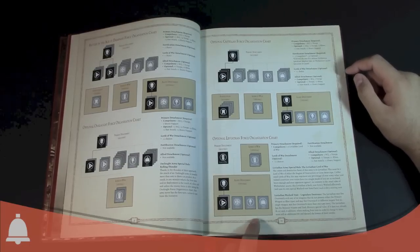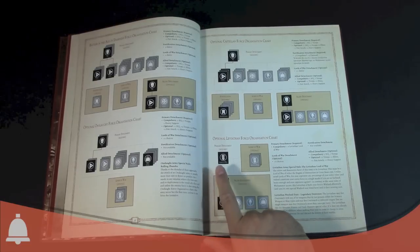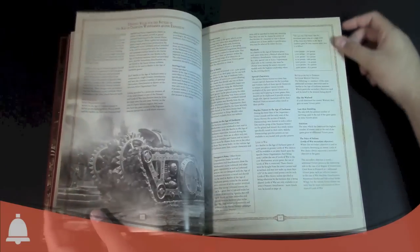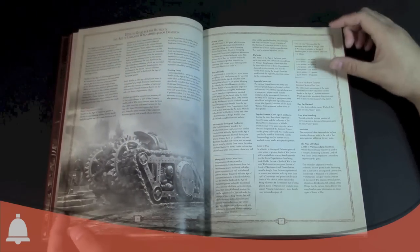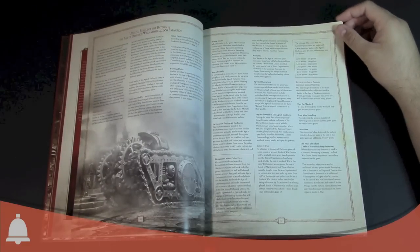The optional Leviathan Force Organization chart is a trimmed-down chart where you start with a Lord of War as primary. Each one has their own special rules, which I'm not going to go through — I'd encourage you to purchase this book. There are a bunch of updated rules and updated points values that help tweak and balance some of the fun stuff.